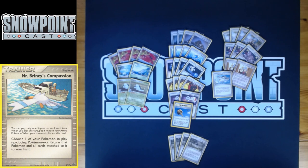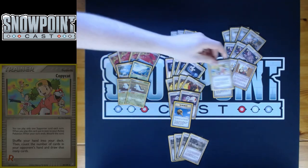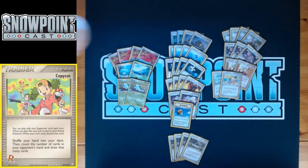There's one Copycat, which is a super solid card. It could be better or worse depending on the format — I think it's a lot better in 2004, and there are better supporter cards this deck can play. But it makes sense as a one-of since you can search it with Castaway. Copycat says: shuffle your hand into your deck, then count the number of cards in your opponent's hand and draw that many cards. If your opponent has a massive hand, you just abuse that for a big draw.